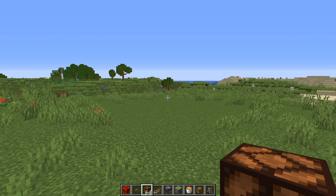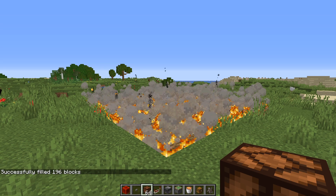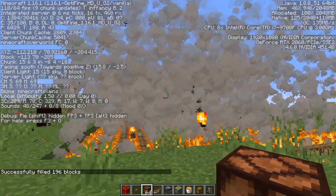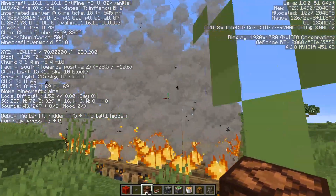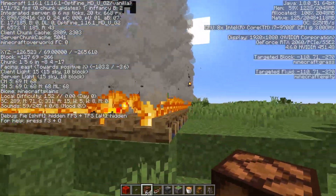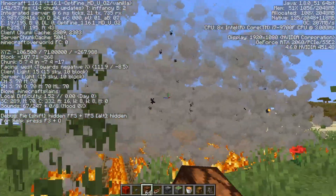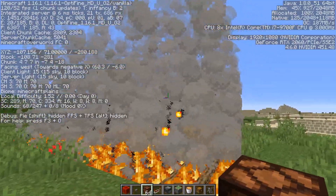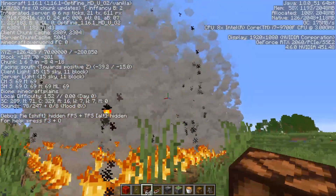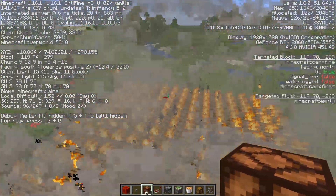Time to put Optifine through the tests. The first one is the campfire test. There go the particles, and as you can see, definitely a little bit of a bigger hit than Sodium was taking, but definitely a lot better than Vanilla Minecraft. Above and beyond what most monitors are going to reproduce — playing at 110 to 120 FPS. I consider this very, very good quality for the amount of particles playing in your world.